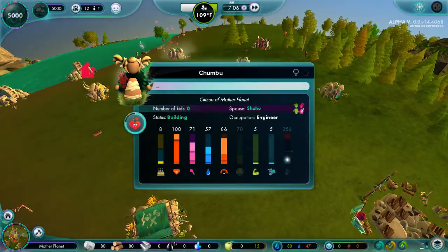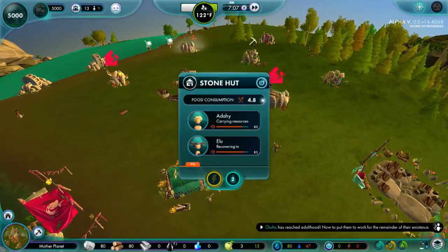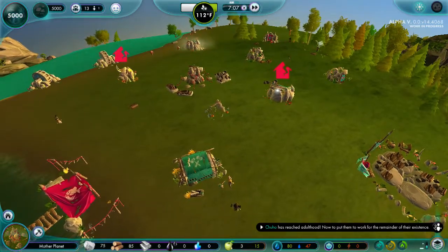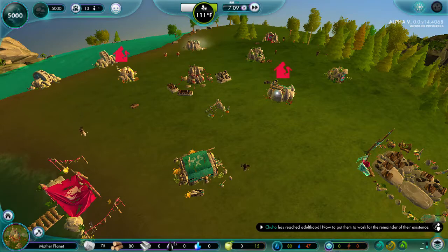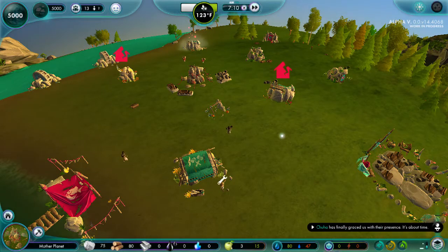You have to go to the engineer's hut first — that's fine. I understand. This is looking a little critical though. I hope you repair this first. Please tell me they fixed this. Come on. Don't let me down. Don't you do it.